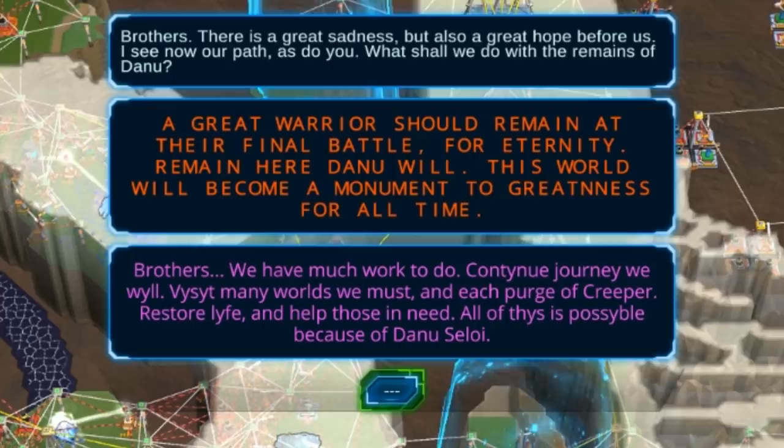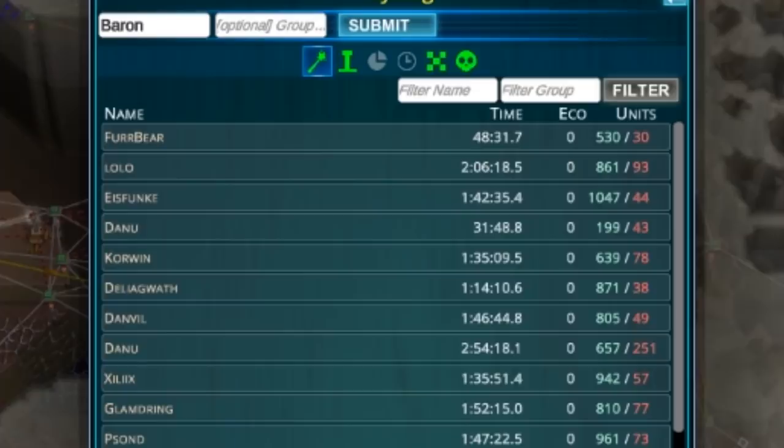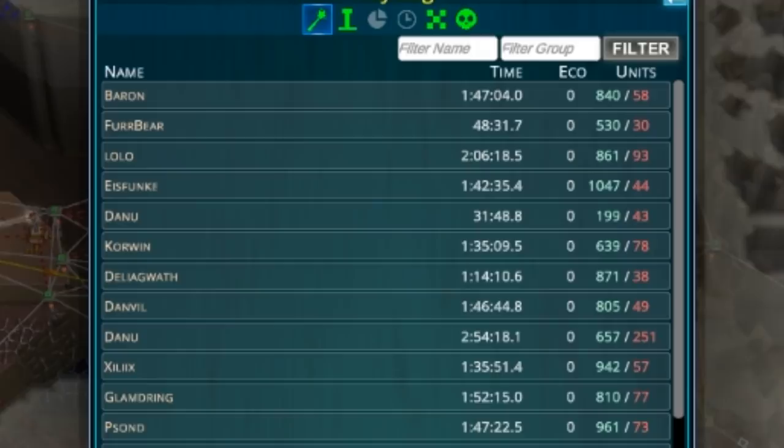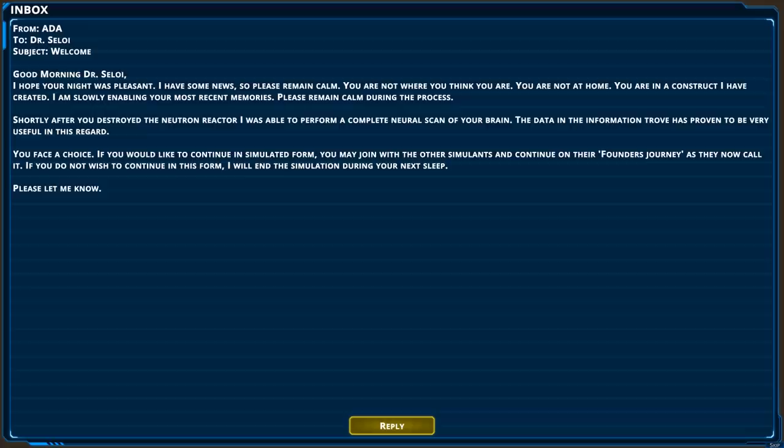We fulfilled the prophecy! A great warrior should remain at their final battle for eternity — Danu will remain here. It only took almost two hours. Jump initiated — we completed the lore. Completion time: 48 minutes for the speedrunner comparison. We beat the final mission! Wait — what's this? 'Sometime later' — shenanigans! That looks ominous — a giant pyramid of doom. It took 35 minutes. Messages: 'I hope your night was pleasant — you are not where you think you are.' Shortly after destroying the neutron reactor, they scanned my brain.